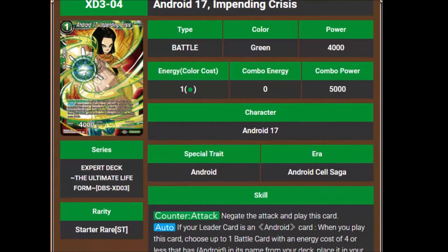Then we have Android 17, Impending Crisis. He's a 1 cost, 4,000 power counter attack — negate the attack and play this card. His auto says if your leader card is an Android card, when you play this card, choose up to 1 battle card with energy cost of 4 or less that has Android in its name from your deck and place it in your drop area. That fuels the new playstyle of Cell, which revolves around cards being in your drop area, and works really well with the sparking ability.